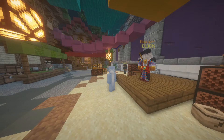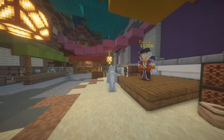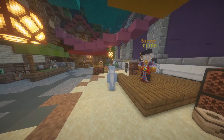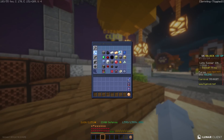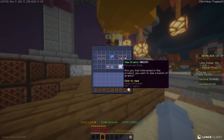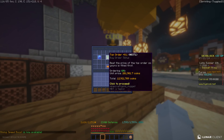Hello there and welcome back to the channel. Today we have a flip that is very similar to the video we did yesterday — I'll have a little card up to it in the top right if you want to check that out. The item we're using today is going to be the enchanted diamond block. Now you can't insta-buy like the other item, but you can make a buy order.